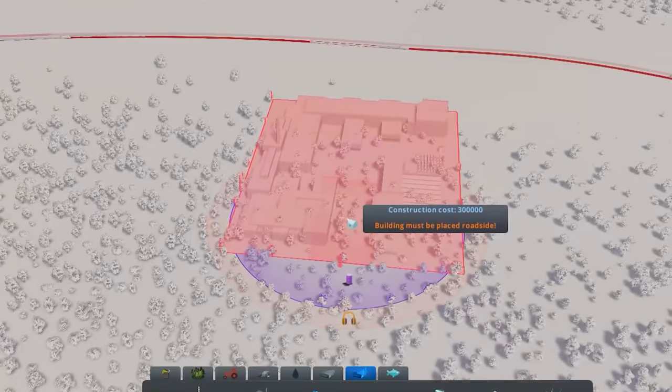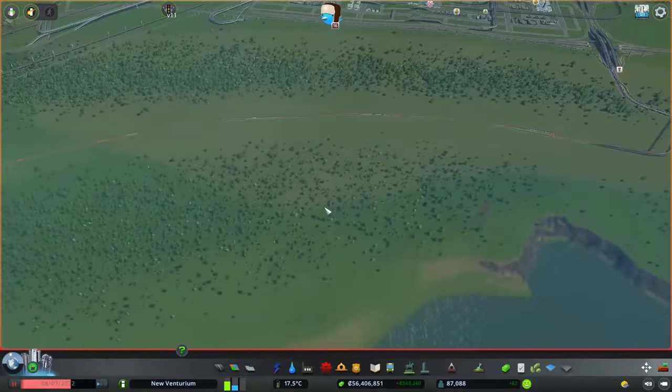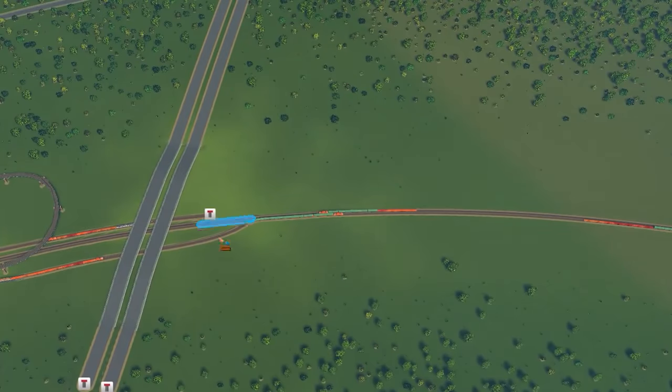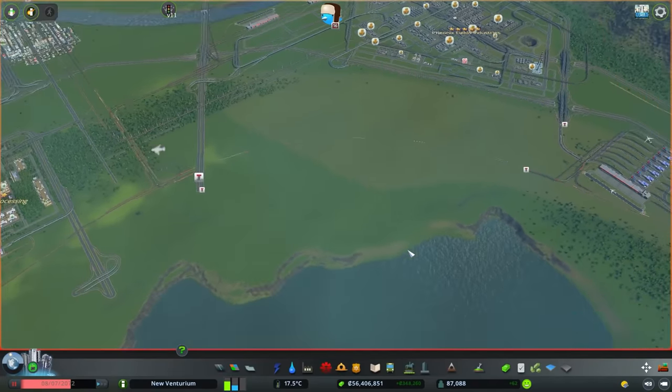These factories are big, chunky boys, and we're gonna have traffic from all over the city converging here, so we gotta plan this out pretty well. Number one: this train track going right through here — we're gonna change that up, have it go up, over, and around the district so we have more space. Next up: highways, highways, highways.